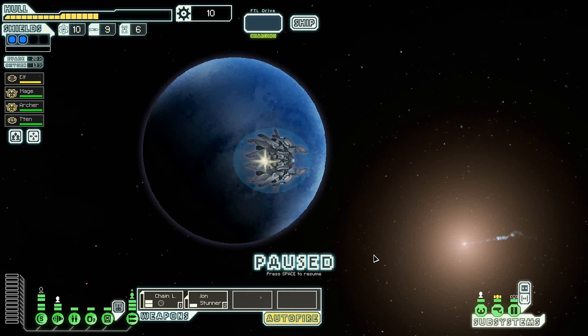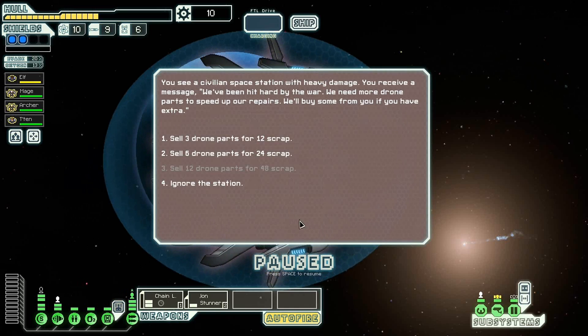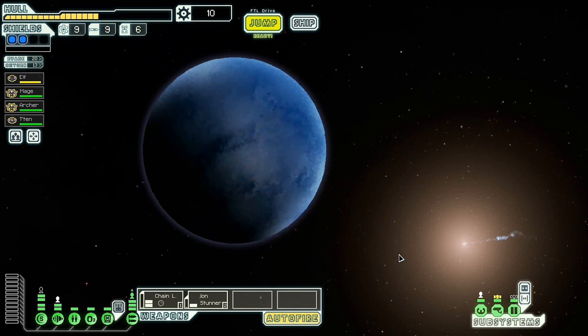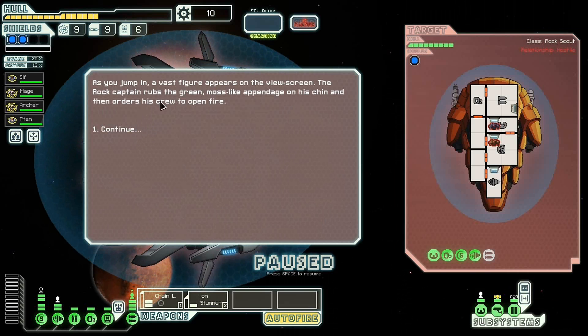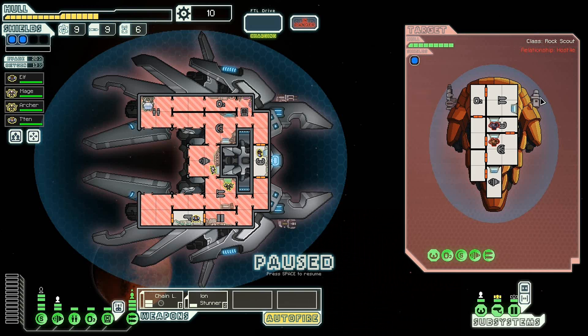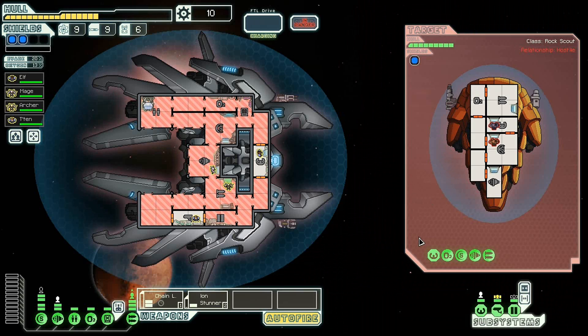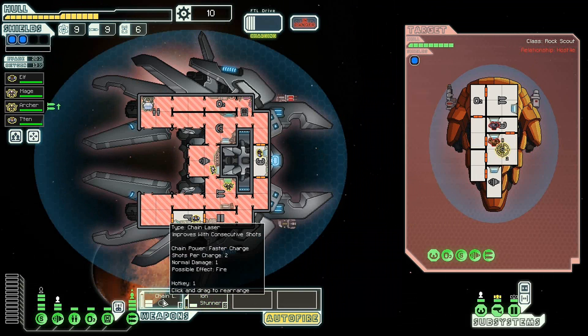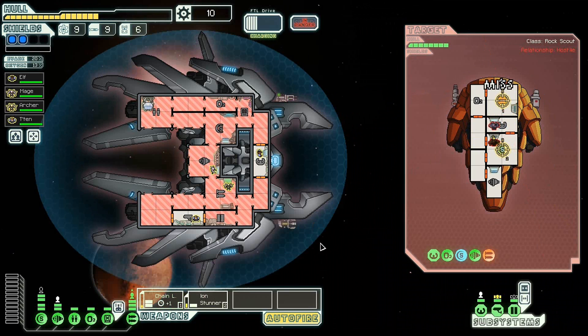We're going to keep our drone parts, so no. There's a distress signal over here — do I dare go to it though? It could be good, but it's probably better to leave it. So this guy's being hostile. He's got missiles and lasers. I think we'll save our drone parts again for this guy — won't attack him with them. Nice, a miss — I'll take that miss. Fire these at shields, fire these at weapons. Took those out at least.